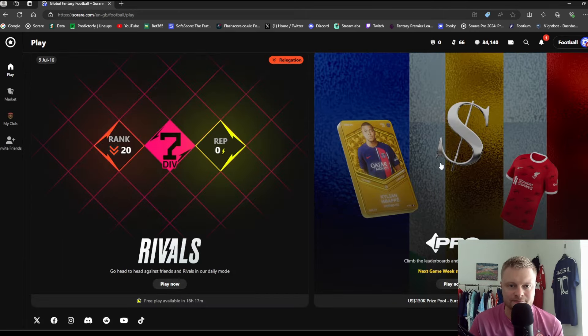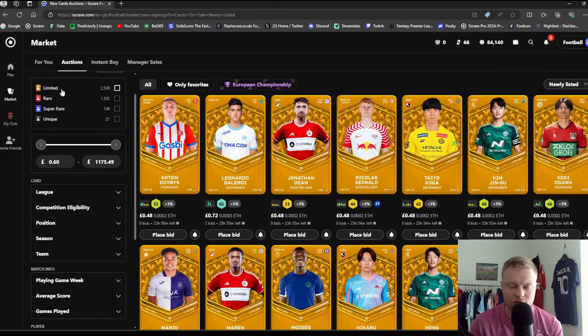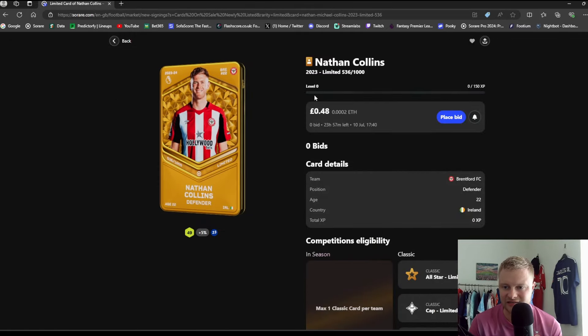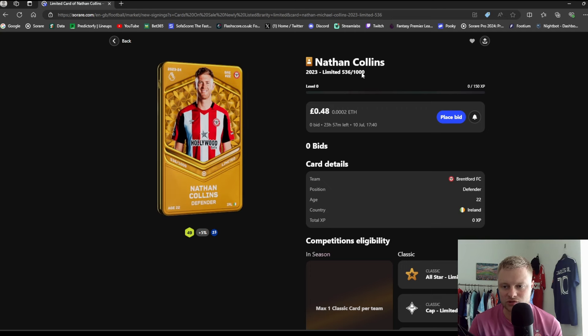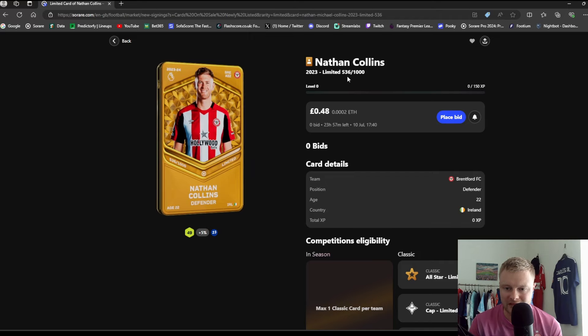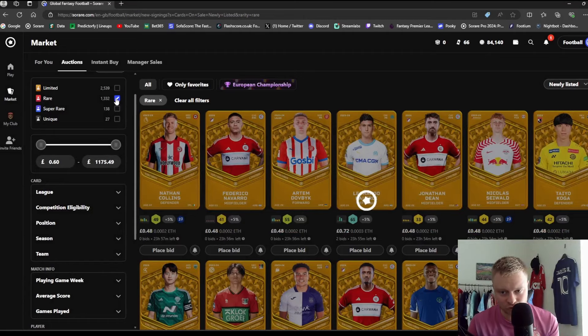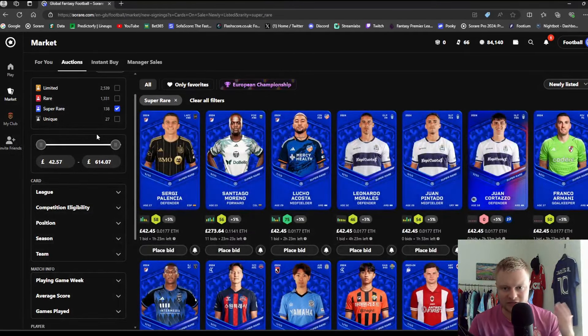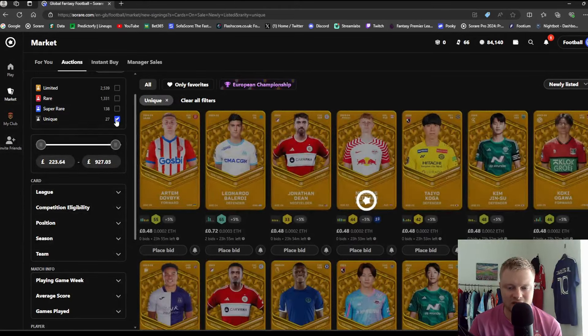Before we jump into Pro mode, let me show you what the different cards mean on Sorare. Jumping across to Markets and Auctions: there are four different types of Sorare cards — Limited, Rare, Super Rare, and Unique. Limited cards are the yellow/gold cards, the cheapest on Sorare, because they have a mint of 1,000 per player per season. Rare cards are the red ones — 100 mint — a bit more expensive. Super Rare is 10, the blue ones, even more expensive. And Unique is one of one: one unique card per player per season.